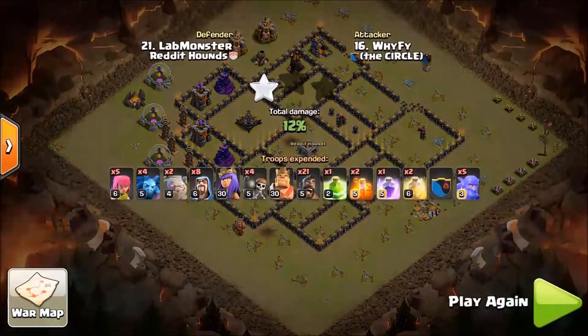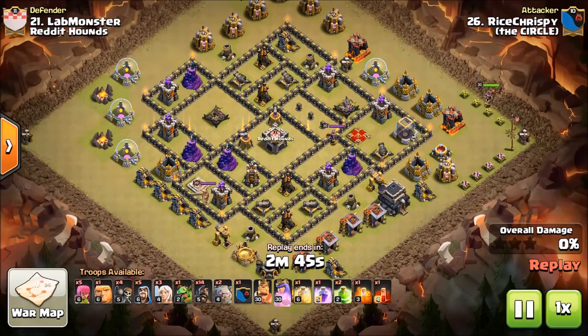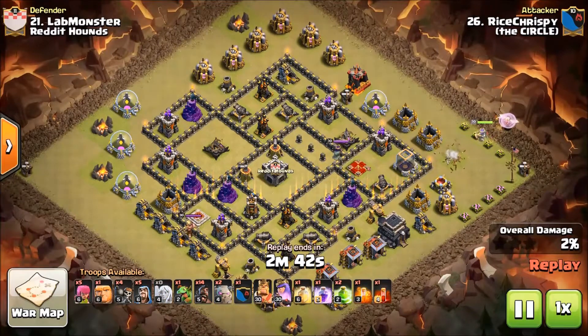We'll take a look and Rice Krispie cleaned this up. Now Rice Krispie's army comp — you're looking right away and saying this is not the same army comp, and you're right, it's not. But Rice Krispie looked at what Wi-Fi did and figured out, hey, if I add a little bit of a queen walk here and change it around a little bit, I think I can get this base down. Wi-Fi showed Rice where all the traps were and where all the big bombs were, and so Rice was armed with that knowledge. He put this plan together — he's going right after the queen with this walk.